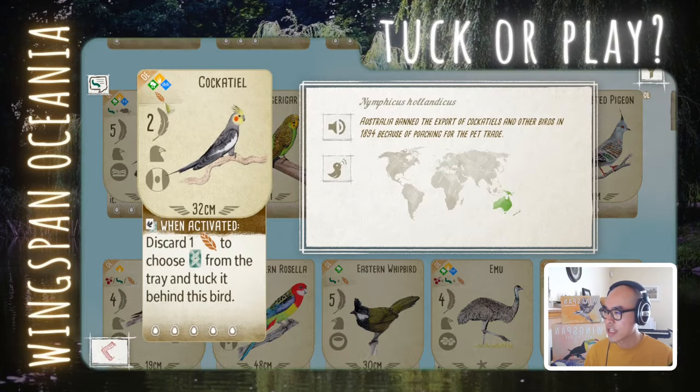Cockatiel — another cheap bird for 2 points. You discard one grain and choose one card from the tray to tuck it. In the base game we have birds that discard a grain and tuck two cards, but this only tucks one. Is it cheap to play? Could it be a forest engine bird? But you have to discard a grain. If it were in my starting hand it would be cheap to jumpstart my board, and I'd play it. But just for the power, it's kind of lackluster. I'm going to say tug for this bird.